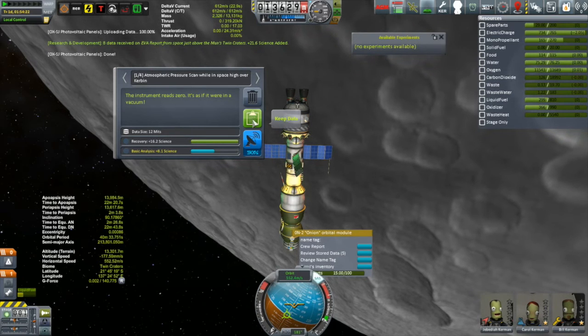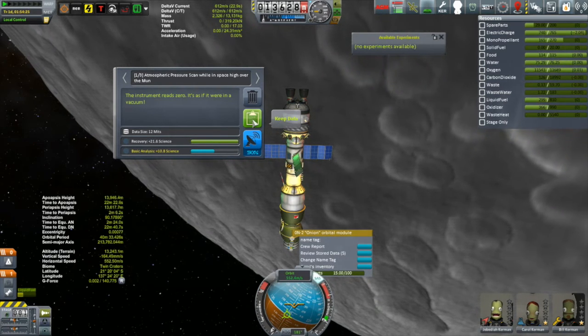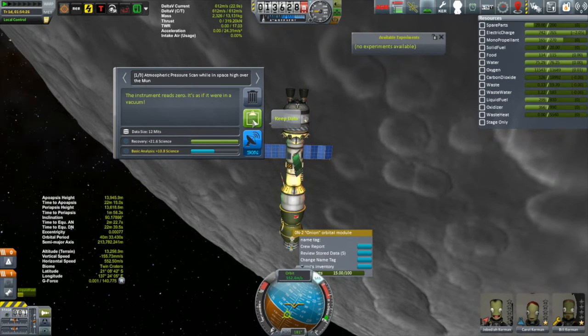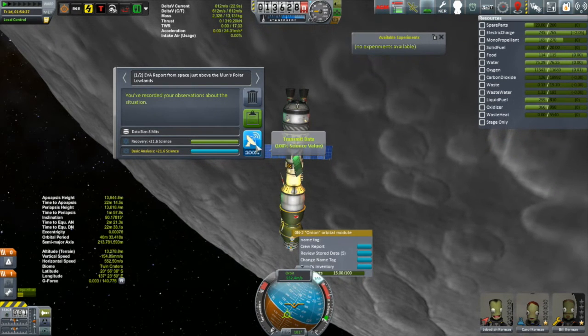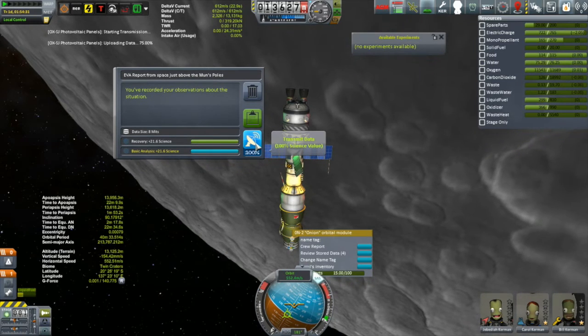We won't transmit the high over Kerbin one for now, and not the high over the Mun one either. But polar lowlands — we'll transmit that. I'll transmit all the ones that are EVA reports.